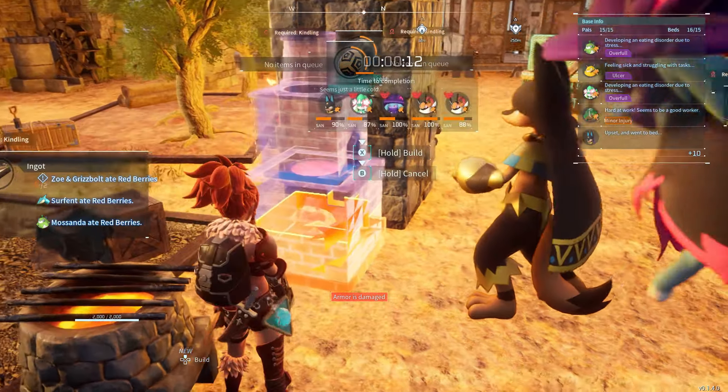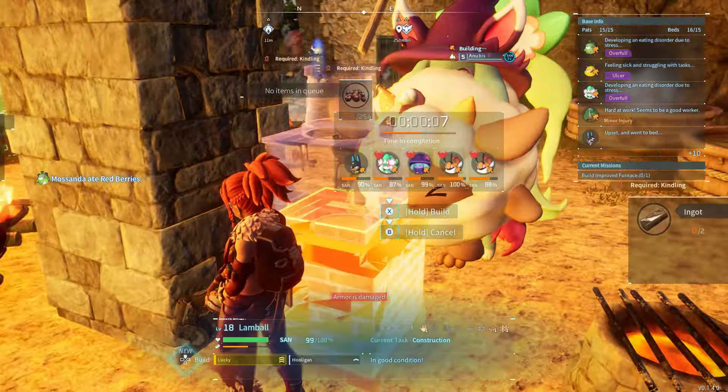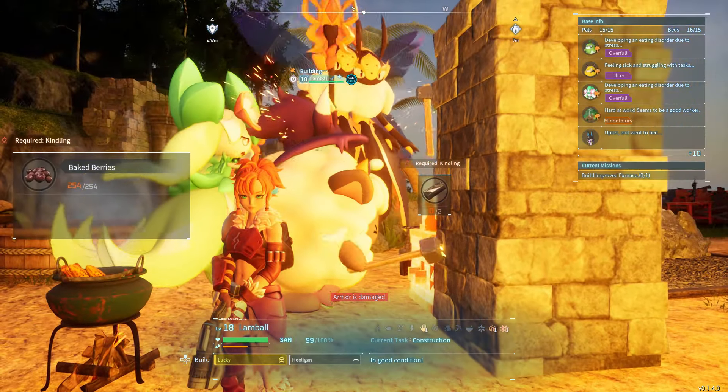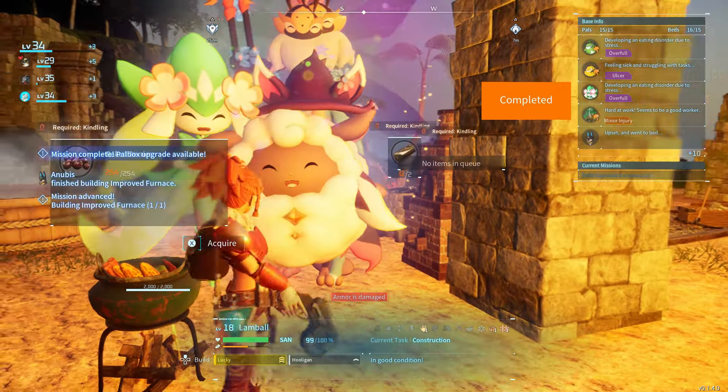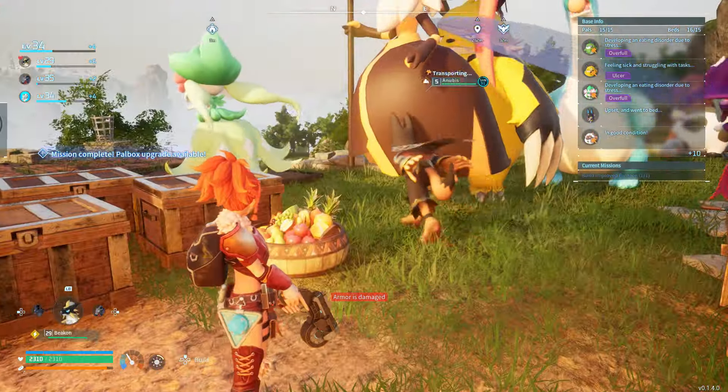Anubis is a beast. They've got a four for handiwork, three for mining, and two for transporting. Stick these in a mine or on an ore deposit and they will absolutely melt that thing. They'll also help you build all your objects really quickly and they run around your base like Naruto.